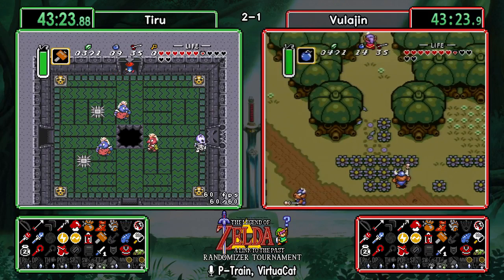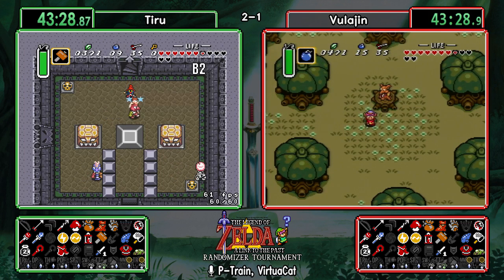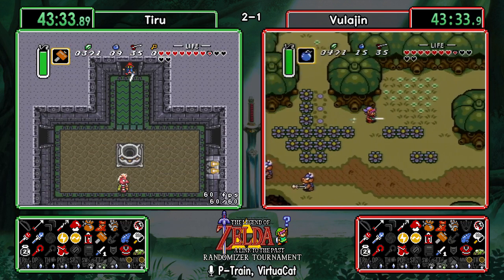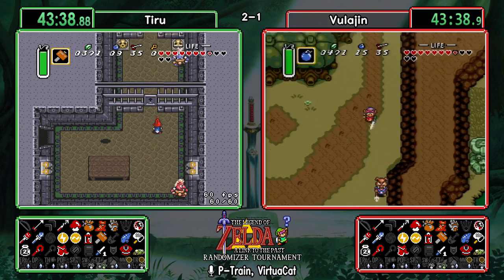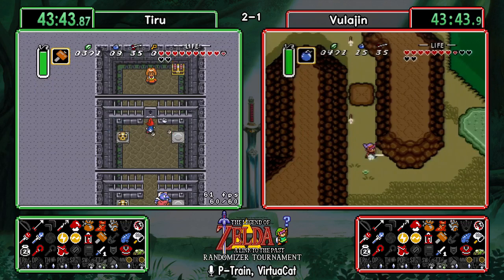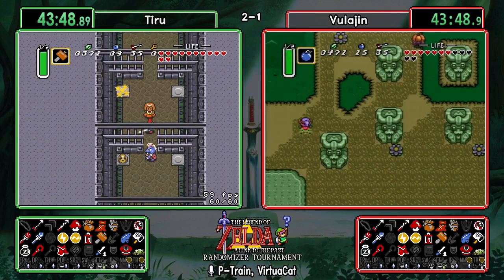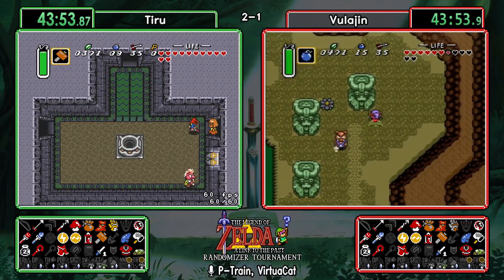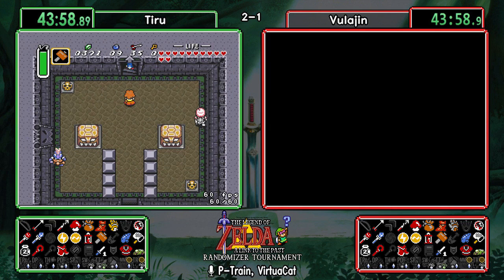Going to check the tree kid down here and Vula probably makes his way over to Hype Cave. Vula noping out of the green pendant issue — that could come in really handy in terms of time saved. Oh — oh, that's going to hurt! Vula body. Let's see what Hype Cave has — hopefully something to make up for having to go back for those eventually.